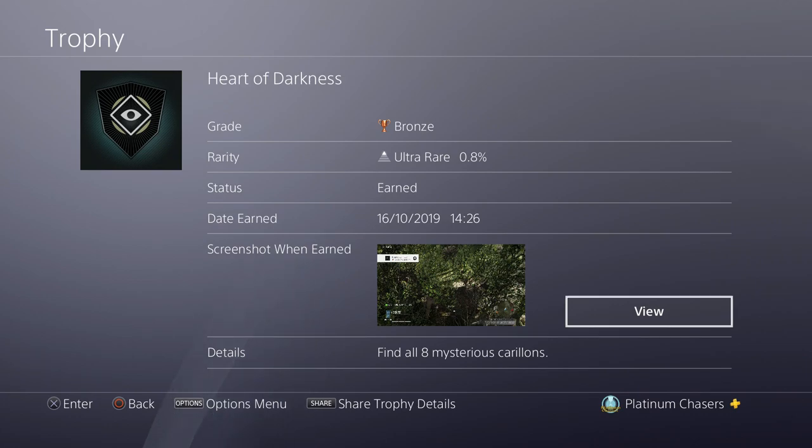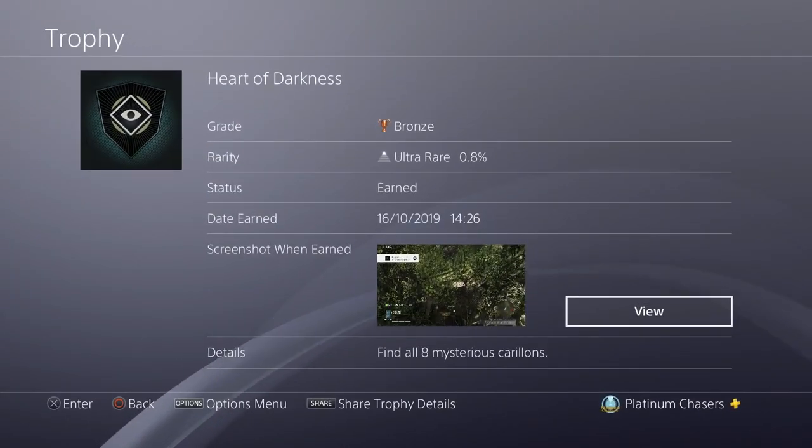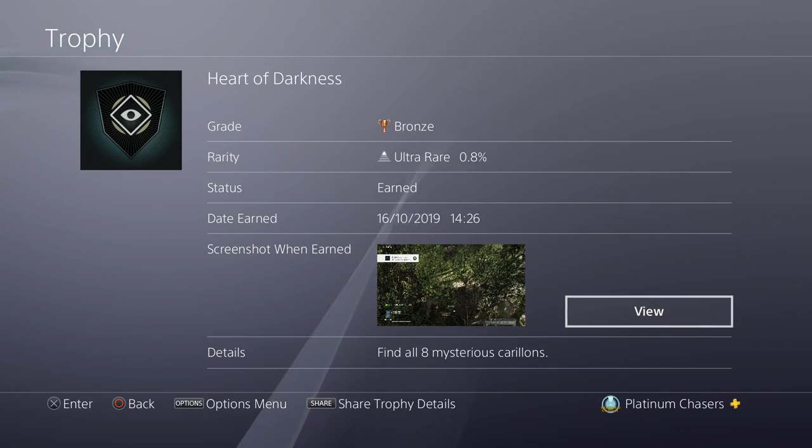The eight mysterious carillons. I do have a trophy guide video for all eight of them — it'll be in the description. They are bells or birdhouses and are quite easy to pass. They don't show up on your map and you don't interact with them. I got the trophy as I was running past one without even realising. All you need to do is run past them. That's going to be one of those trophies you're going to need to go out of your way to get.